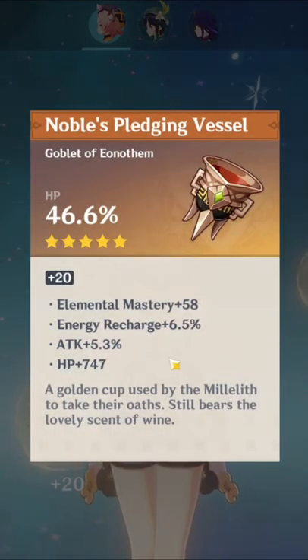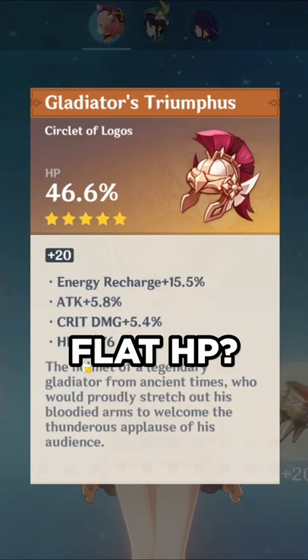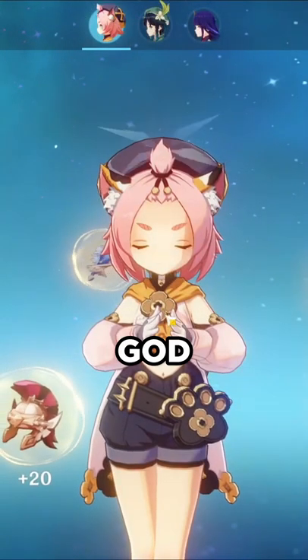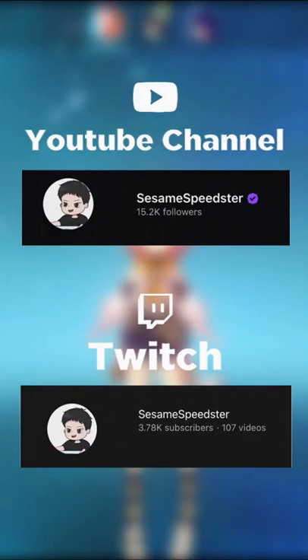HP cup. Flat HP 747 — let's go. And of course we got an HP circlet with, oh my God, a thousand flat HP. This Diona is freaking cracked. Those heals must be freaking amazing.